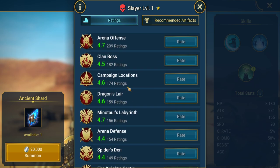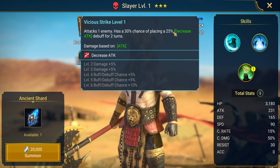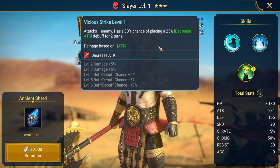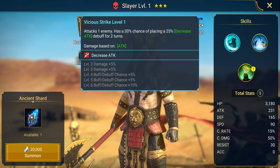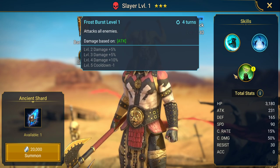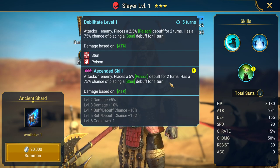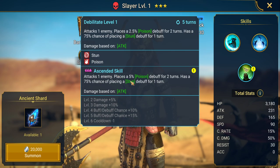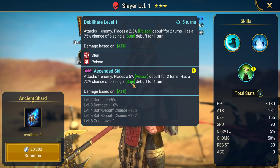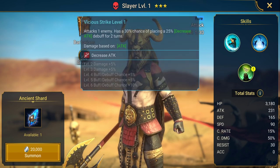Slayer has slightly higher ratings than most of them and has an accuracy rating so he's going to have some debuffs. A1 attacks one enemy with a 30% chance to place a 25% decrease attack debuff for two turns. A2 attacks all enemies. His A3 attacks one enemy, places a 5% poison debuff for two turns and has a 75% chance of placing a stun debuff for one turn — so that stun chance is pretty high. The 5% poison applies too, and on a four-turn cooldown that's stun plus poison plus decrease attack.